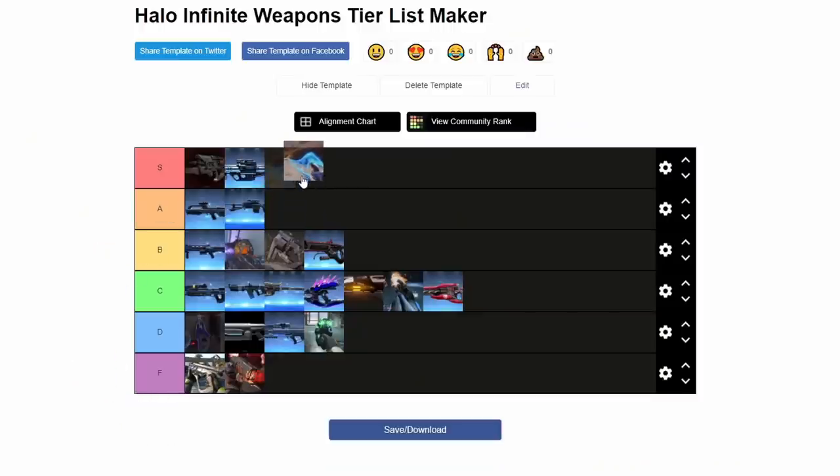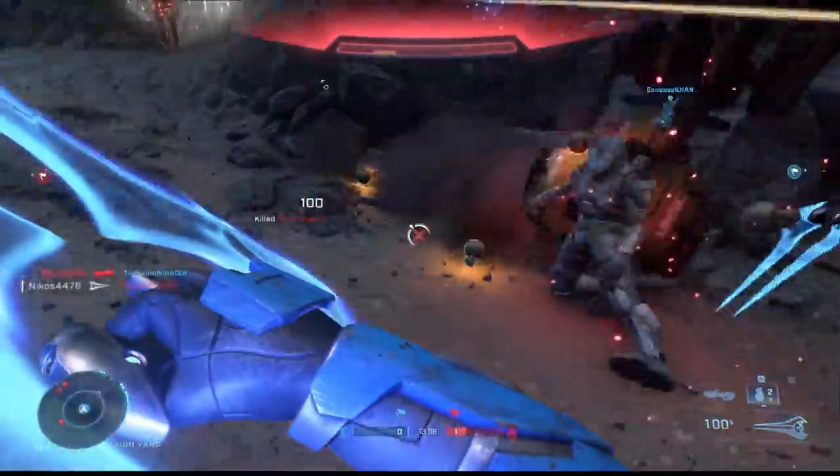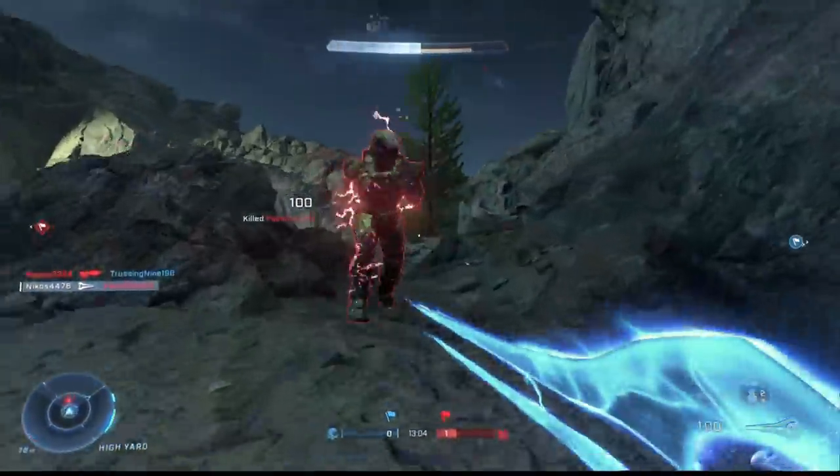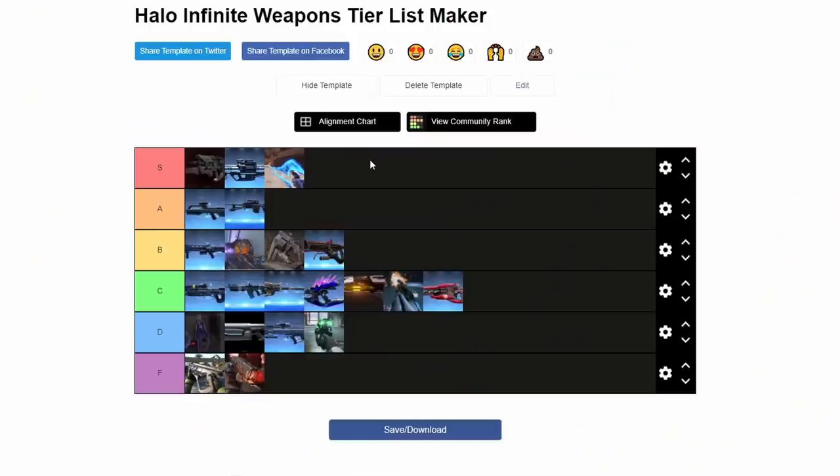Now we got the Energy Sword. This is the undisputed king of close quarters, now that the shotgun has let itself go a little. It is absolutely fantastic in this game. Every time I get it, I like to go on a little ninja spree. It has a great lunge like it's always had. And now that the classic shotgun no longer exists, there's no longer a fear of getting countered at close range. So you're just ridiculously overpowered at close quarters.